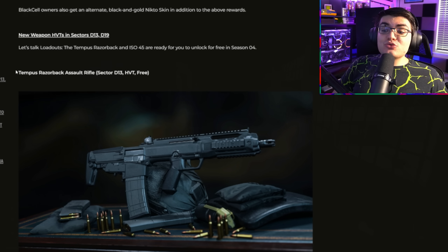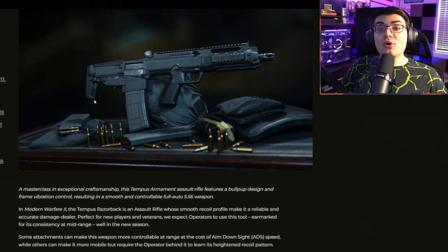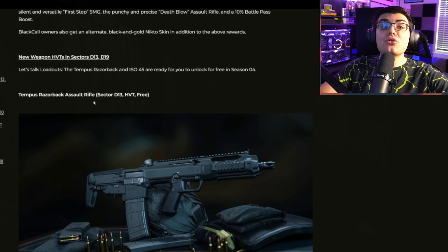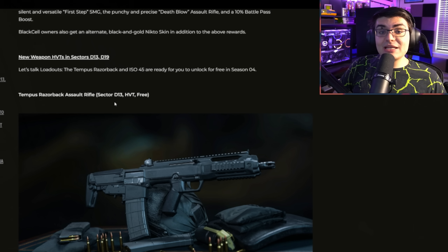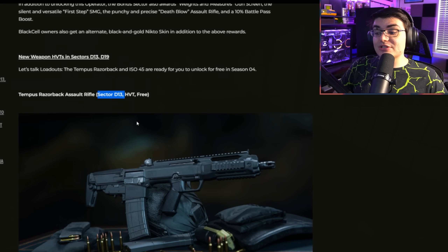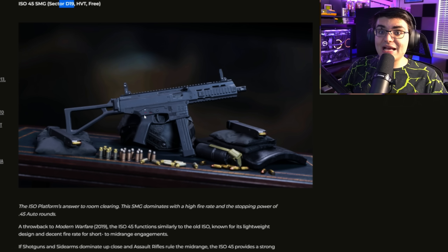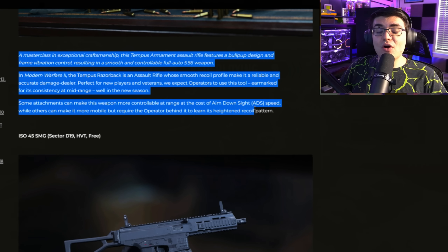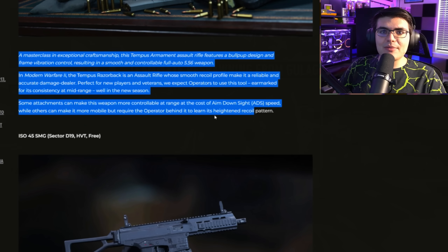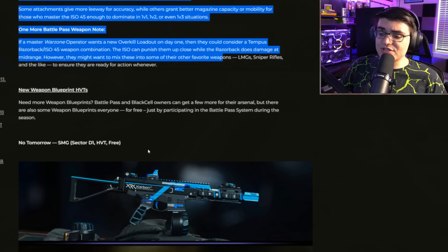They talk about the new weapons — we've got the Tempest Razorback Assault Rifle and the ISO 45 SMG. These are both going to be in the battle pass, but you don't have to buy anything to get them. You don't have to buy the $10 or $30 battle pass. If you're a completely free-to-play player, once you get to Sector D13 you'll unlock the AR, and once you get to Sector D19 you'll get the SMG.